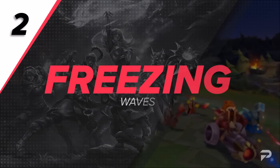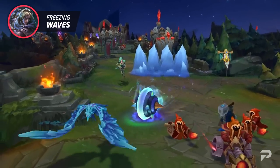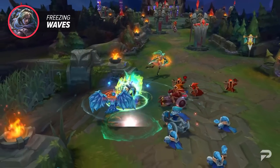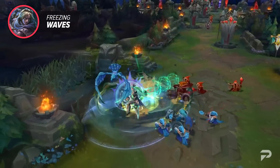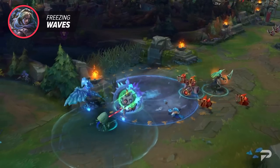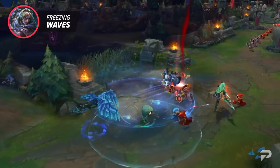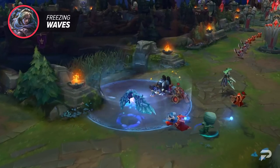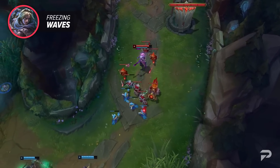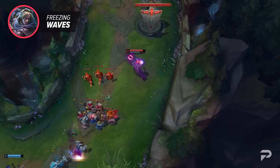Here we have one of the most important wave management tools in the entire game. That's right summoners, we're talking about freezing waves. When it comes to freezing waves, the overall goal is to keep the wave state exactly where it is. There are a ton of benefits to this and it offers a versatile way to play. From a basic point of view, freezing waves is nothing more than making sure the enemy has more minions than you.